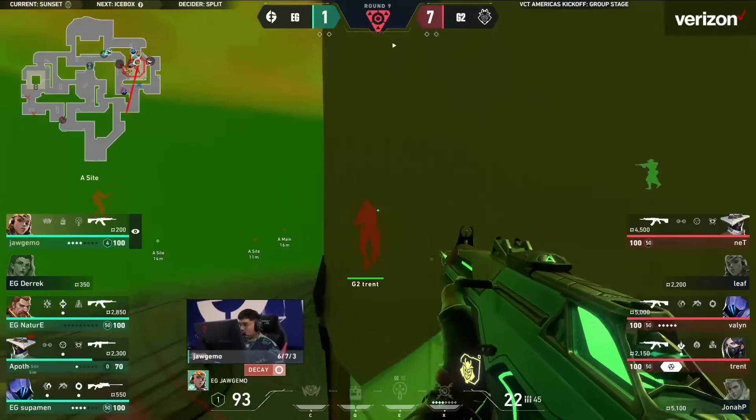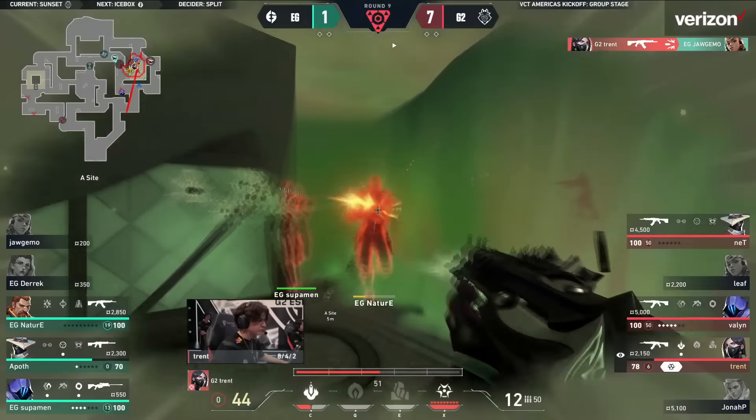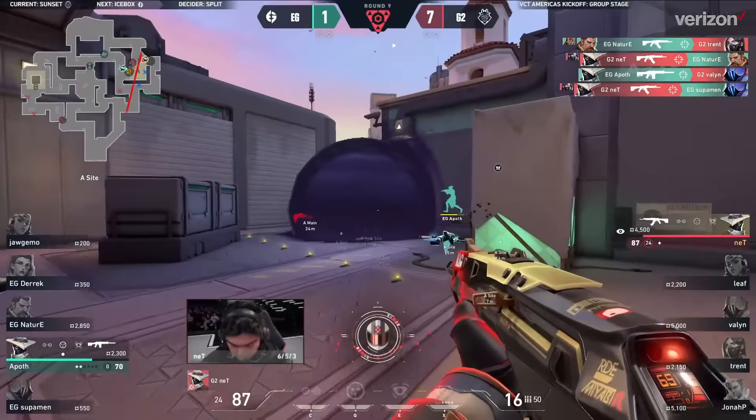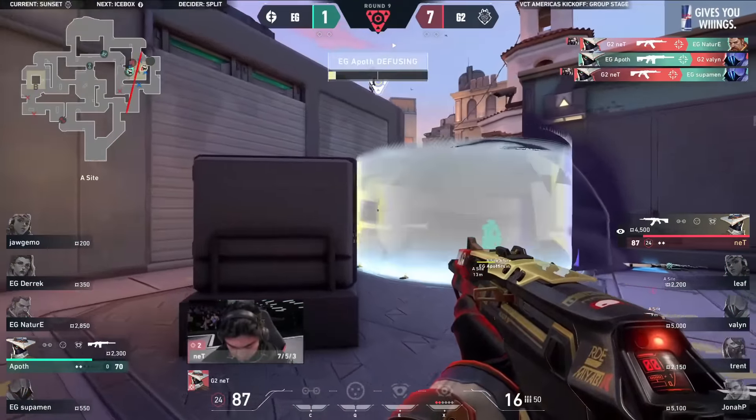The satchel straight into the pit. Jogamo looking to find the prize — targeted, no. Trent's done. Gets him back. Nature on the trade though. 3v1 now — Net is going to have to do it on his own. He's gotten it down to a 1v1.